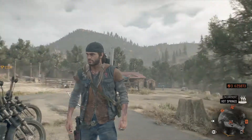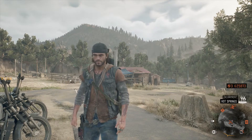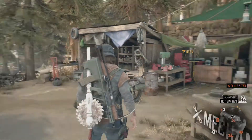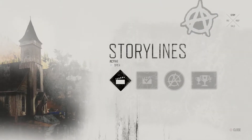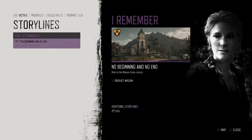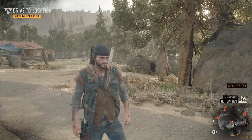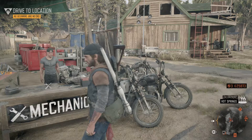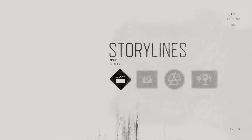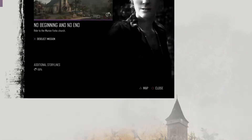Hey guys, GC here playing Days Gone. So as you can see, we only have one active storyline quest from the 'I Remember' storyline. I destroyed a bandit camp and a horde to get more trust, and now we are at level 3 trust with Tucker's camp. So we couldn't actually buy the big-ass weapon, but I'm not sure I want to do it right away. I also found a NERO research outpost.